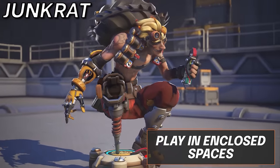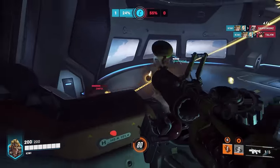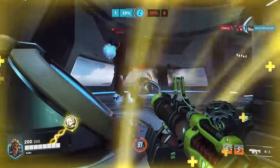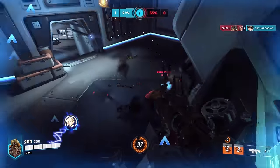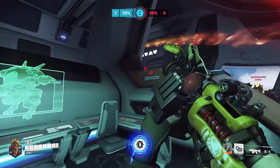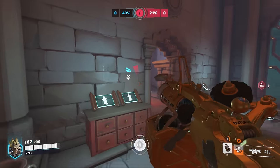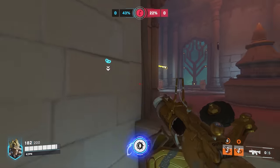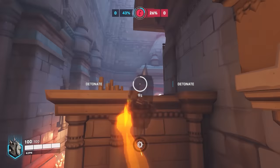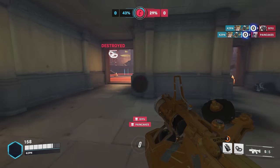Now for Junkrat, he is an amazing hero for any enclosed map, but can certainly find value even on maps such as Circuit Royale and Blizzard World. Every map usually has either closed-off spaces, tiny little rooms, or sneaky flank angles. So if using your mines to jump over buildings isn't doing the trick, just play inside rooms where no one can push you. Junkrat has some of the best one-shot potential in the game — one primary fire and one mine will instantly eliminate any squishy opponent, and both are incredibly easy to hit from up close when used in rapid succession.